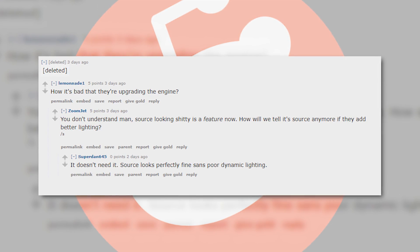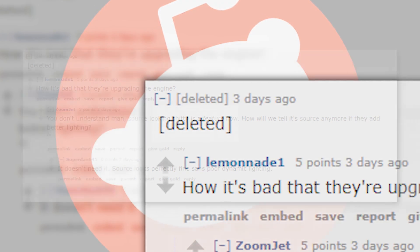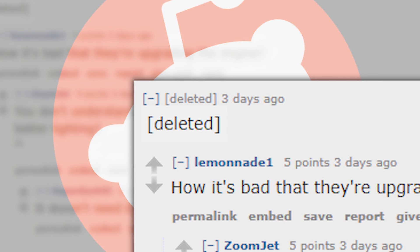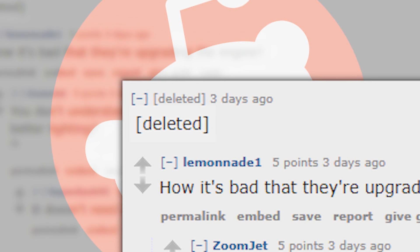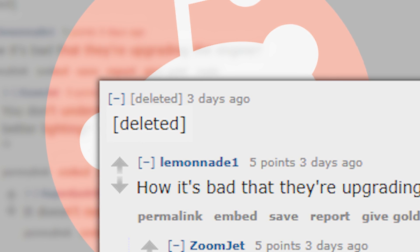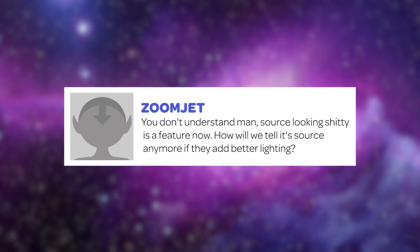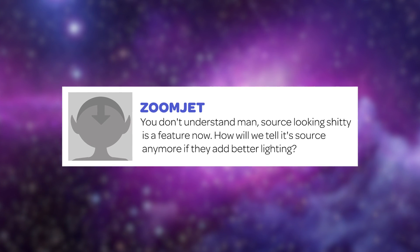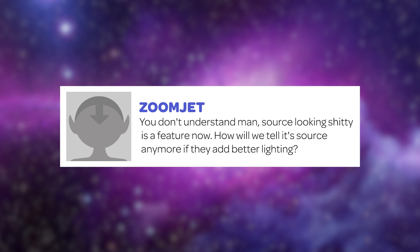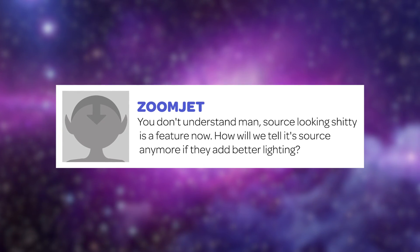I saw this comment on Reddit stating that the Source engine looking shitty is a feature now. I wanted to join in the conversation, but unfortunately the original comment was deleted, leaving me in the dark of what the discussion was actually about. But the response ZoomJet put under the comment kinda intrigued me: Is Source's outdated nature a feature now? Do modders choose Source for the only purpose of it looking old? Let's dive a bit deeper.